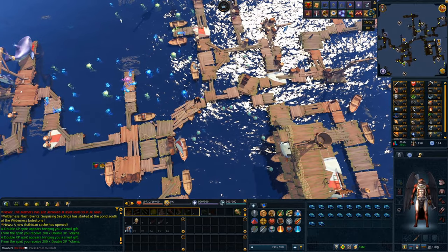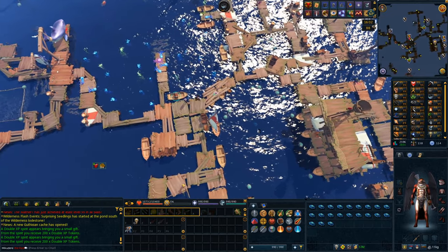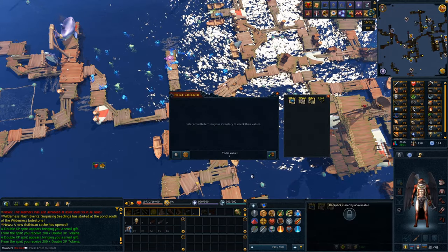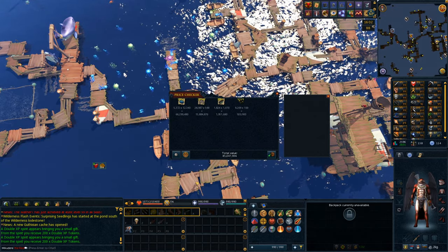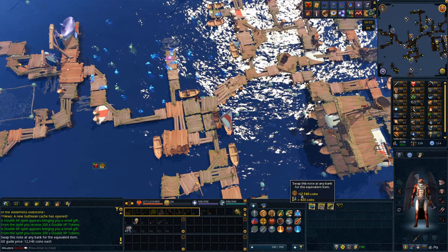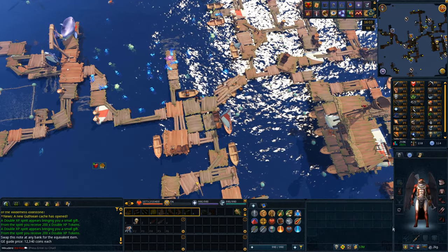It's been a couple of days since I last recorded — just a quick update. Still fishing, made a lot of money. The fish is worth about 84 mil, most of it in the blue jellyfish. This stuff is going up big time — they're at 12.3k now. When I first found out about these they were only worth 10k, so they're still climbing. Mad cash.